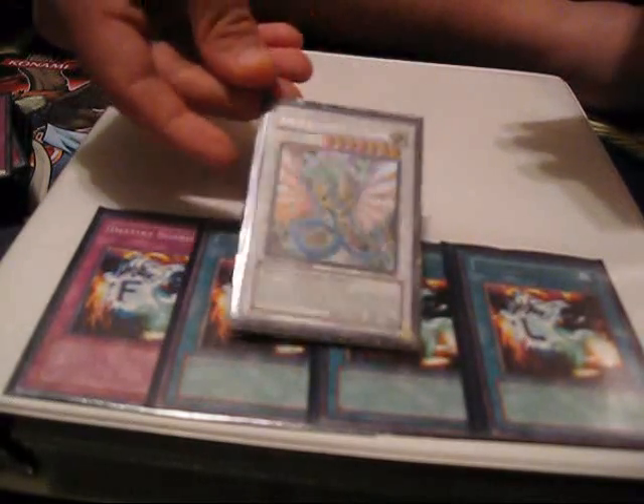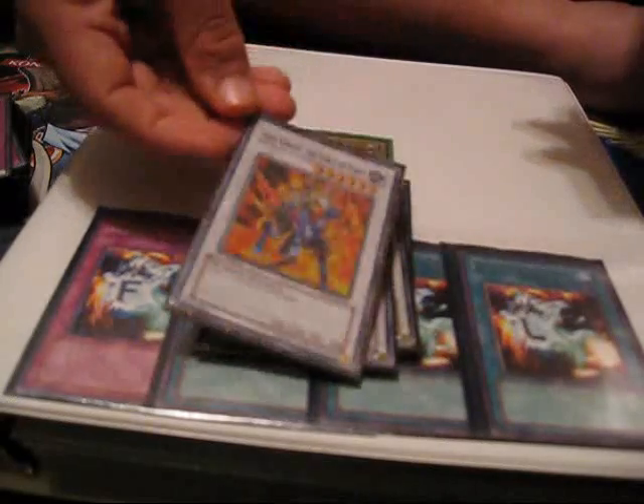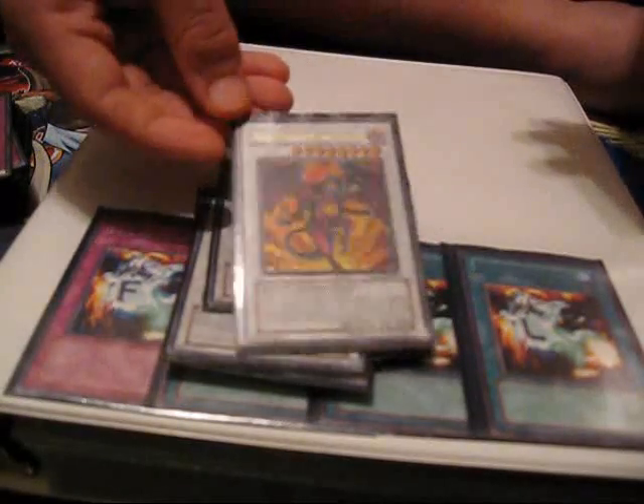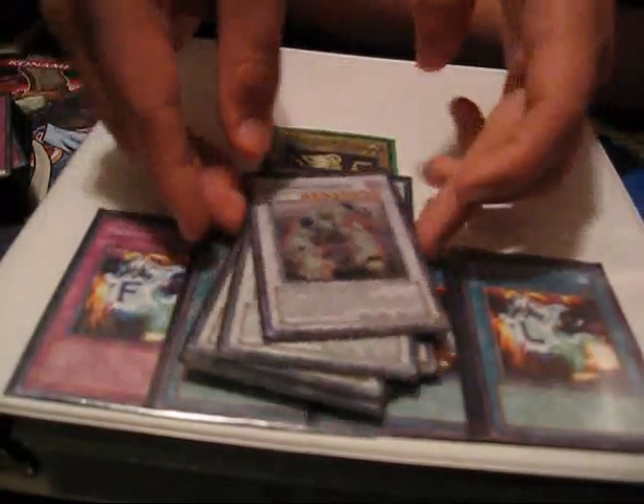My side deck is all discombobulated right now so I don't really have one. For the Extra Deck: Stardust, Ancient Fairy Dragon, Goyo, Black Rose, Colossal Fighter, Gaia, Armed Wing, Magical Android, Armory Arm, Red Dragon Archfiend, and a second Colossal Fighter — though that second Colossal Fighter will become an Armed Master if I can get one.